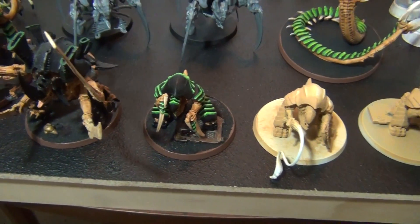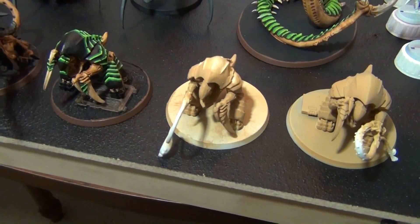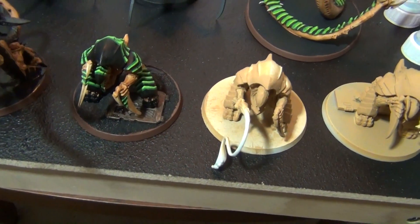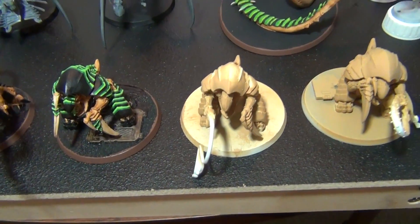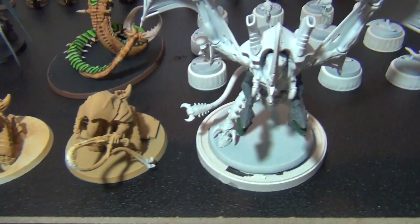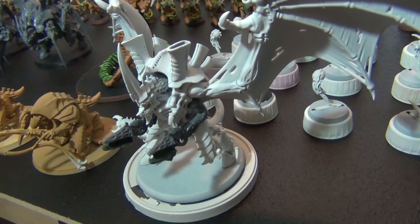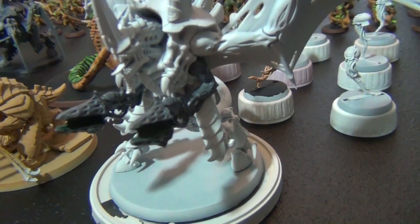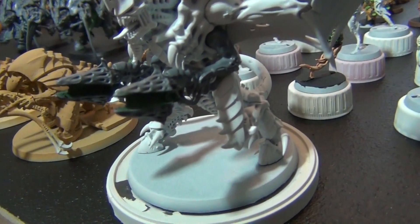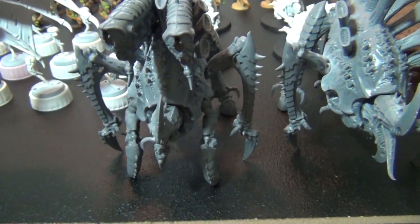Then we've got the three Tyrant Guard here — two of them are magnetized to accept lash whips. I have to fix that third one that's painted; I've got to figure out how to do it without destroying the paint job. I've also got a magnetized winged Hive Tyrant here — all four sockets including the wings are magnetized to come off. Right now I have some modified twin-linked Devourers on there.